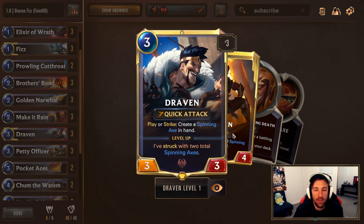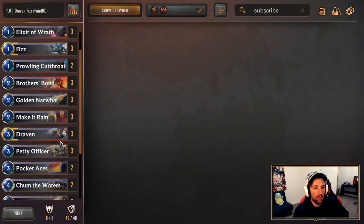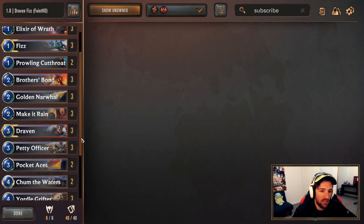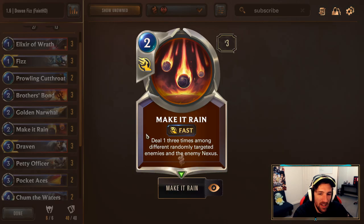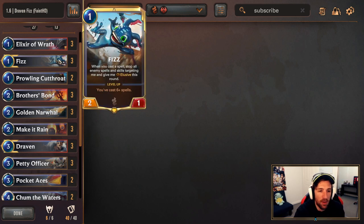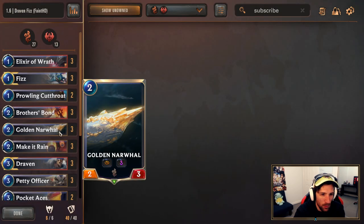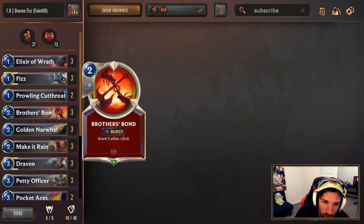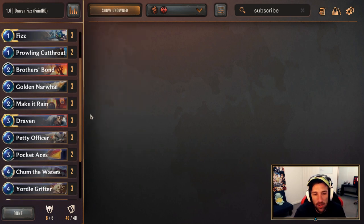Draven is a really good utility card. The fact that we run the Spinning Axes, and it's also a win condition in itself if you flip it, being able to get the Willing Death here and there. Draven is a great fit for this list, guaranteeing we get more Spinning Axes to protect Fizz. Three copies of Make it Rain to deal with your opponent's cheap elusive units if needed, take favorable trades, buff Fizz, and deal a bit of damage. We also have three Brothers Bond, two Cutthroats, and Elixir of Wrath — more ways of pushing excess damage to our opponent.